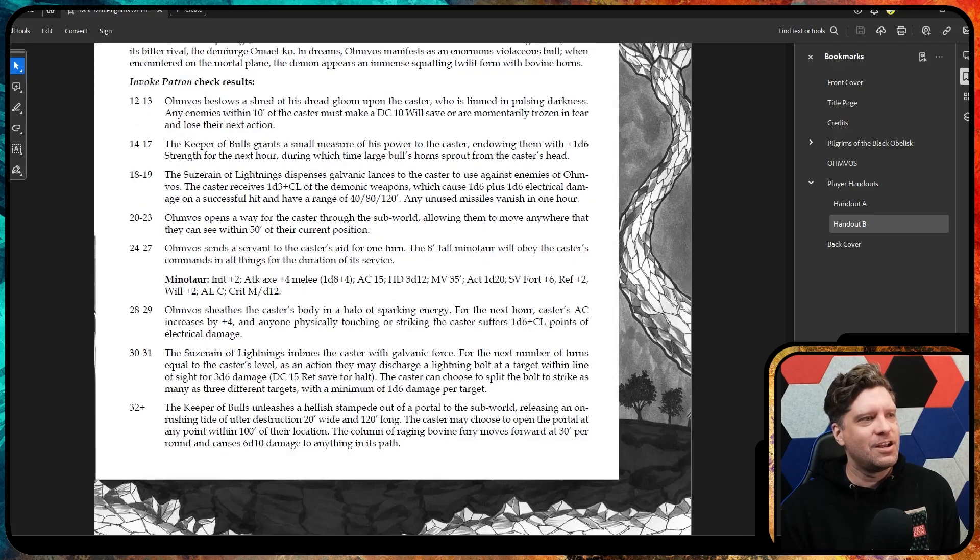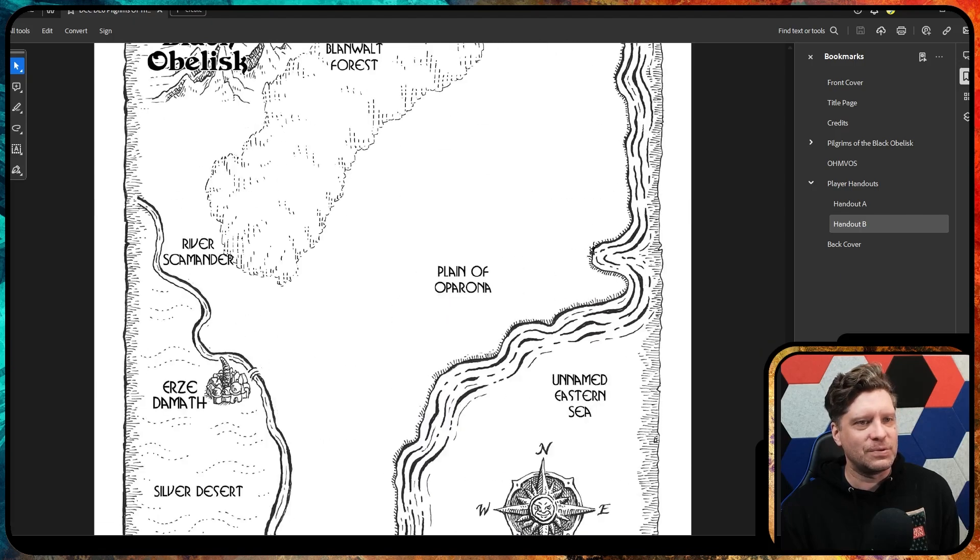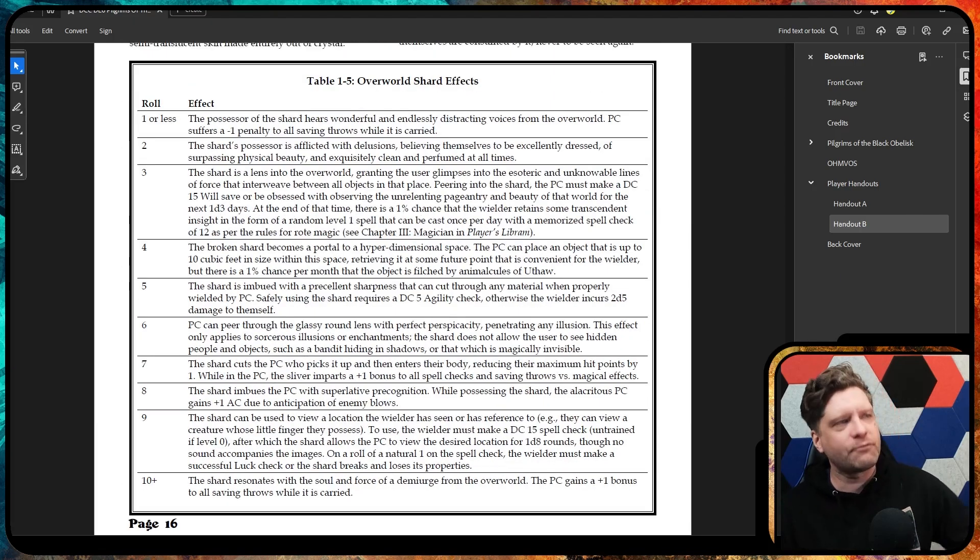We had a blast. Nobody ascended, but they all got these fun crystal shards that they could use to give them special abilities. Afterwards, there's a big snake thing that shatters into a bunch of different shards and you can pick them up. Anybody that was left — this is the ramification for that character as they transition to level one — you also get an extra ability. One of them got a plus one AC, and one of them got a very fancy knife that does 2d5 damage but can cut through anything. So it was a lot of fun.